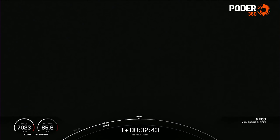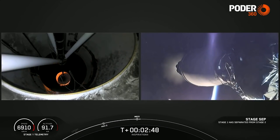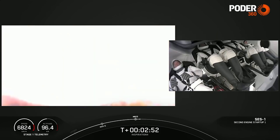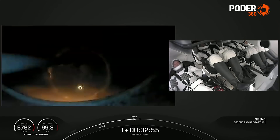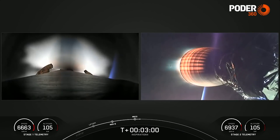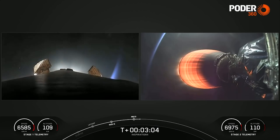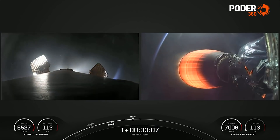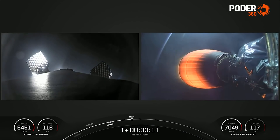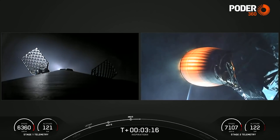MECO. Stage separation confirmed. You can see on the screen the second stage has ignited — that's the MVAC engine. The crew felt another kick in G's as it ignited. Officially, the Inspiration 4 crew are now on their way to space.